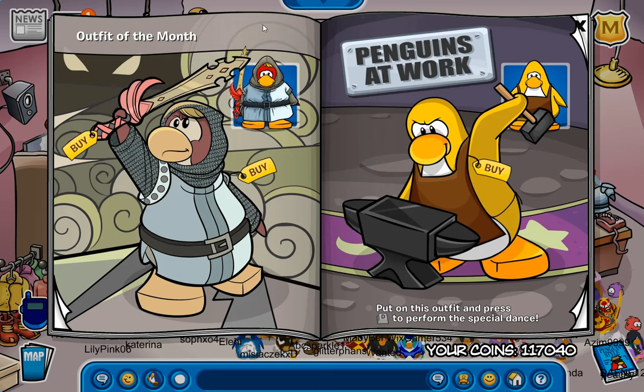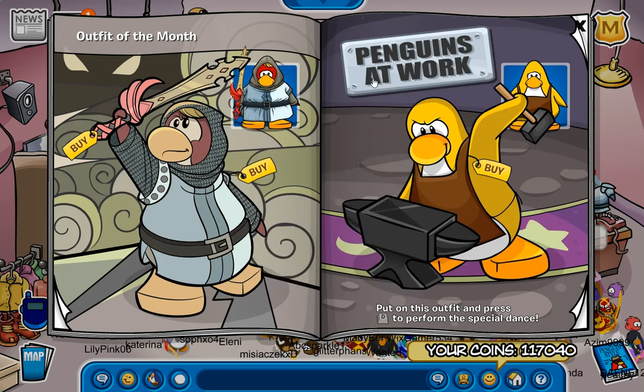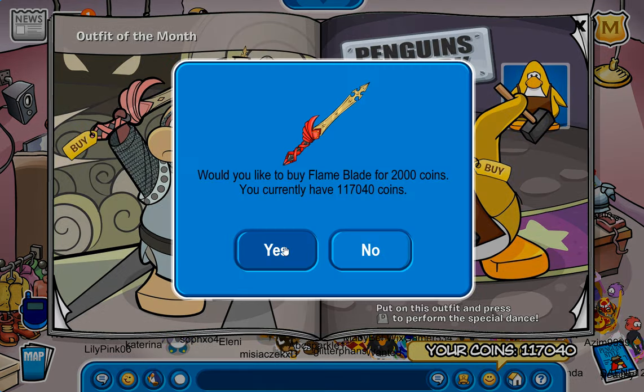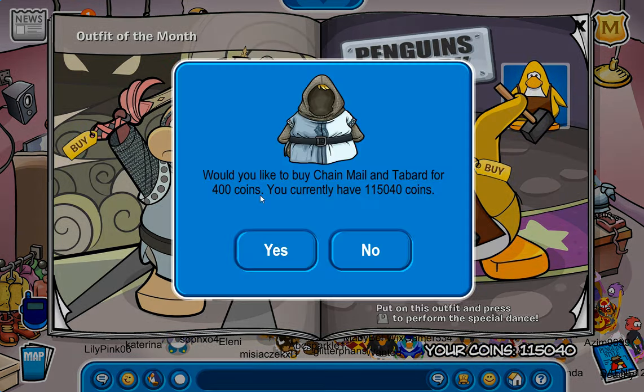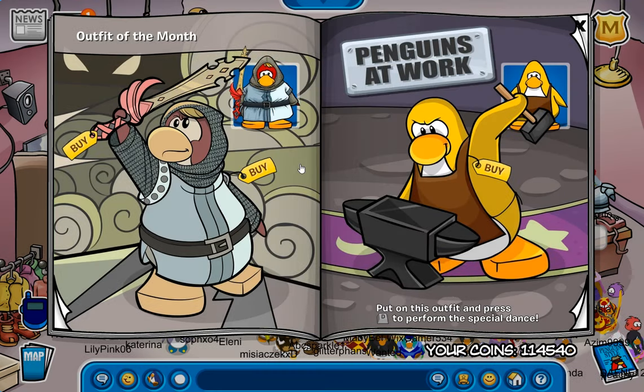Now for the Item of the Month, or Outfit of the Month, and Penguins at Work — which of course is where the Viking Helmets are at, which is really cool. Let's buy the Flame Blade and let's buy the Chainmail and Tavern. And of course let's buy the Blacksmith Apron. That is very, very cool.